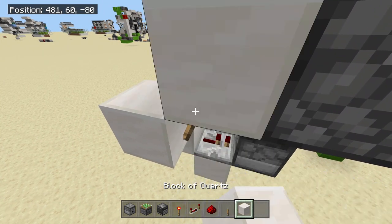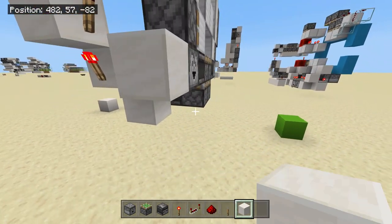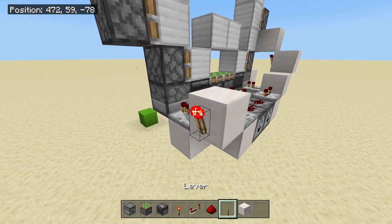A block to the other side of this block and then a block on top of that, a piece of redstone dust on top of this like so. Come back around to this dropper over here, place a block and then put a piece of redstone dust on top of that. Swivel around to the other side and do exactly the same.